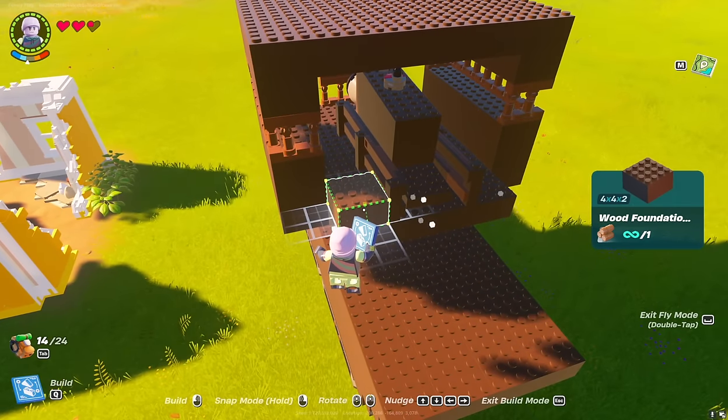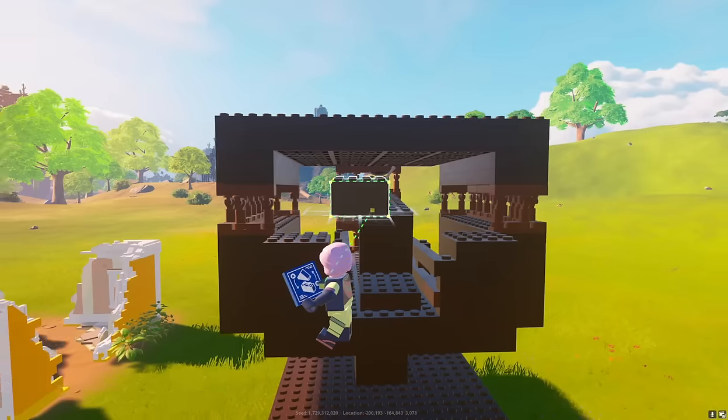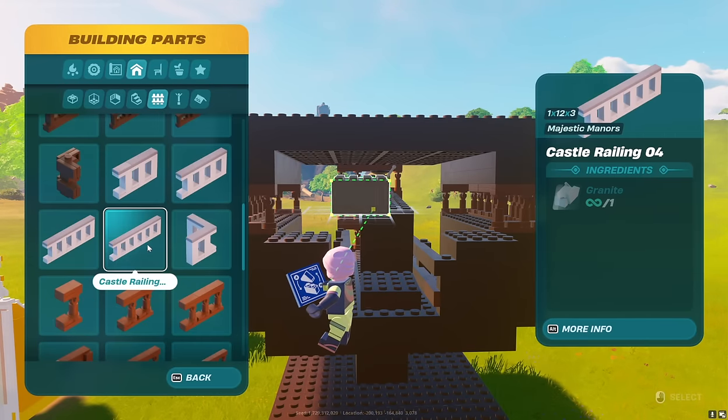Now we make the muzzle of our tank. It has only a decorative function. If you want to save resources or time, you cannot make it.